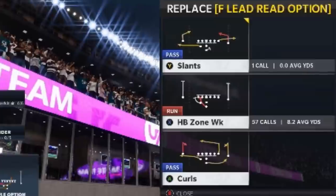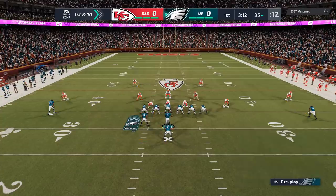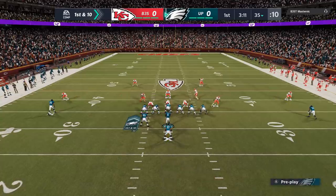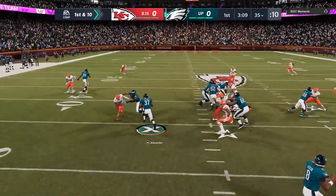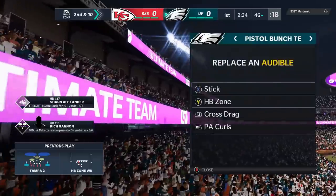One of the easiest plays to run in this formation — and it might be the best one — is the halfback zone weak. As far as reads go, there's not much of a hole here, but I'm going to run it anyway. You don't really have to make reads on this play; you just want to look for gaps. And sure enough, even without a huge gap, it doesn't matter as we rip off 12. That play might be the most overpowered one in the formation.